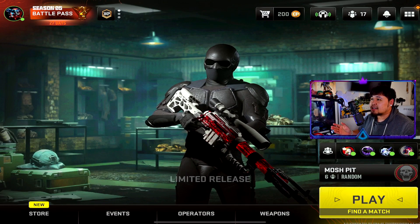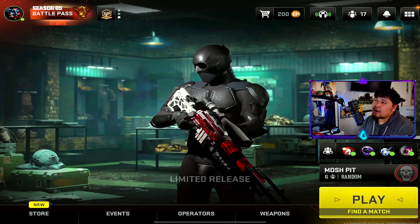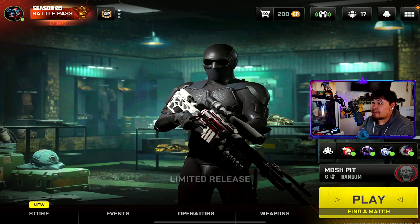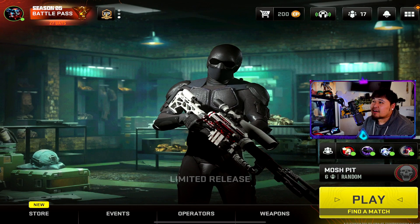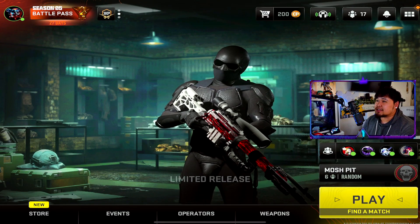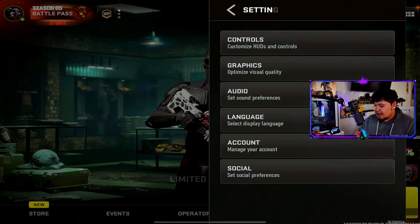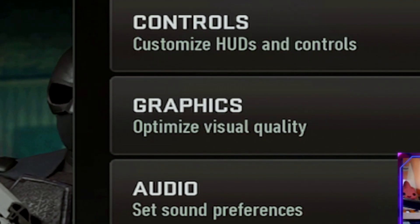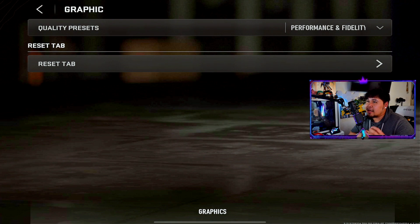Here we are on the home page for Warzone Mobile, looking at what has improved in this game. The Black Noise skin has some sort of new details on him now — the shine looks a little bit better. The background looks a lot wider so you can see more in the background; it's not so zoomed in anymore.